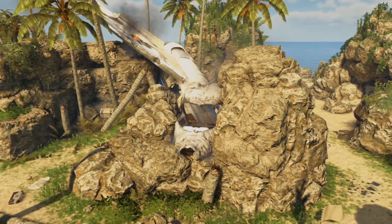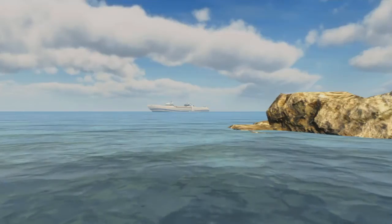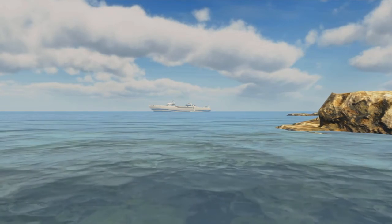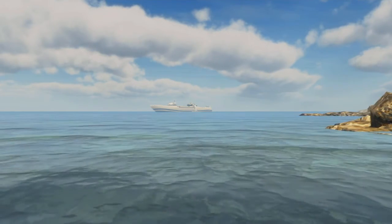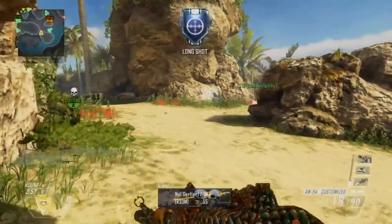Now Cove is a small map. It's a little bit more open than the typical small maps offer, but this map is based on an island and as you can see in the distance there, there is the hijacked boat. This is a nice little easter egg that they threw in.